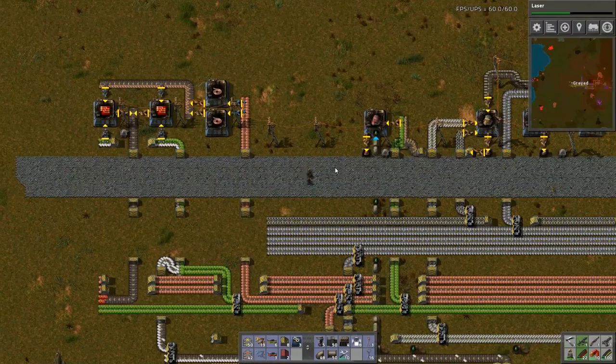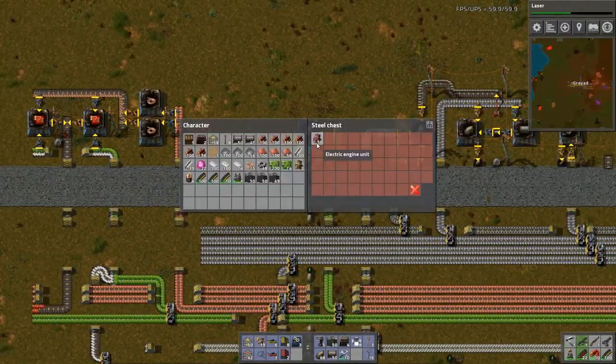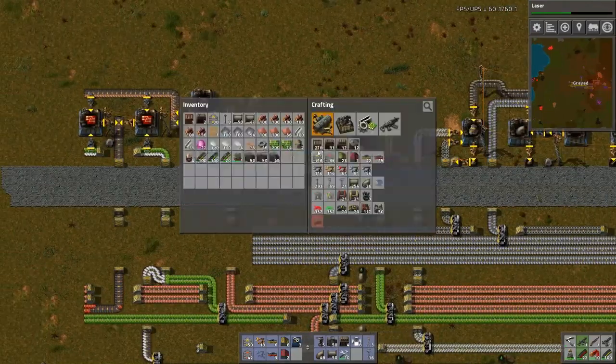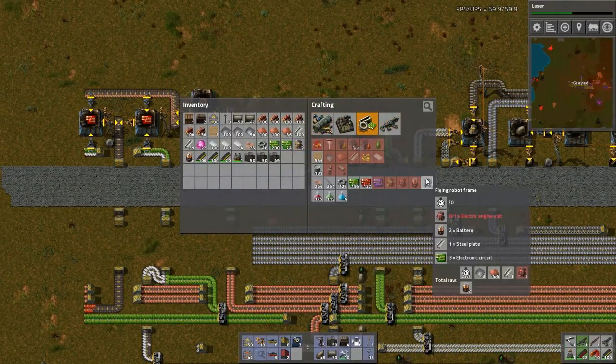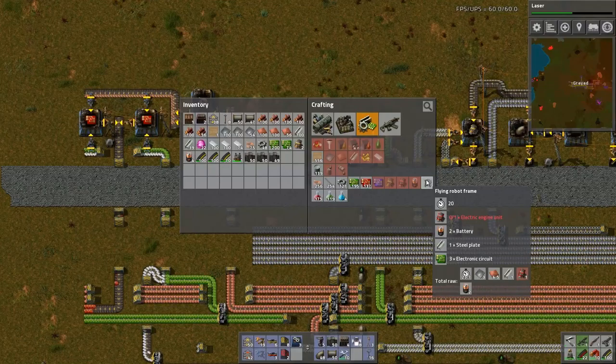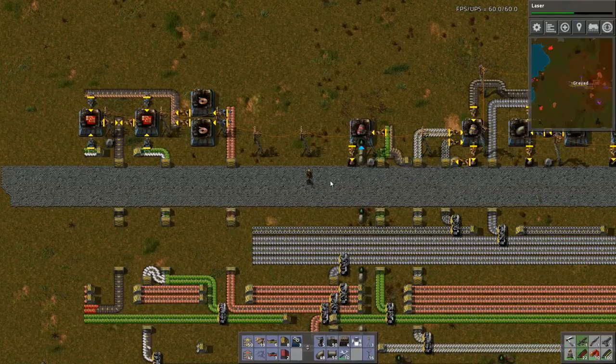Very low production of advanced circuits. I have electric engines here. What do I need for flying robot frames? Batteries, electric engines, steel plates, and electric circuits. I'm so close. I wanted to get it done in this episode, but I think this is a good place to put in a cut and we'll work on that next episode.